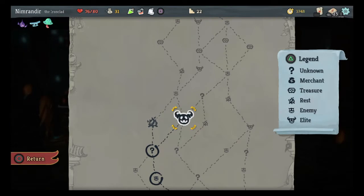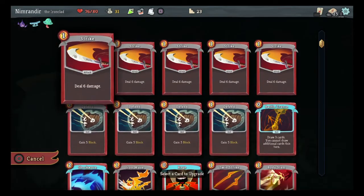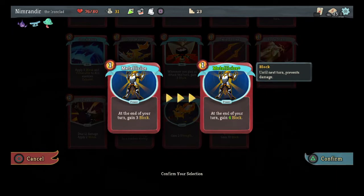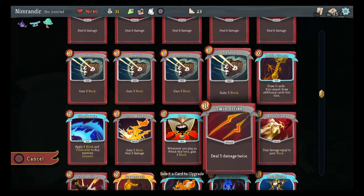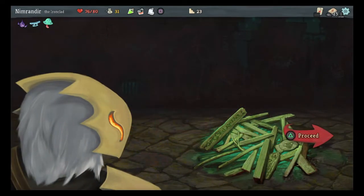So now I have the choice of a fight with an elite — we all know how well that last fight with elites went — or I can rest and upgrade a card. The potential for upgrading cards just seems too strong at this point. Let's find it. Upgrade Ghostly Armor — it's 13 block. That upgrades to 4. What about the Clothesline: 14 damage and 3 weak. I'm debating getting my other Twin Strike upgraded, or actually making Body Slam free, which seems good. Free attacks are always kind of nice, particularly if I have Juggernaut out — so I attack when I block with Rage.